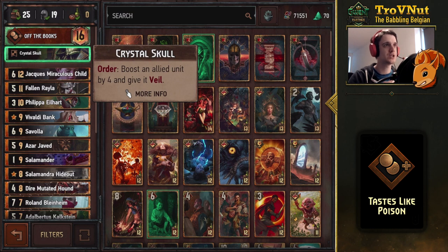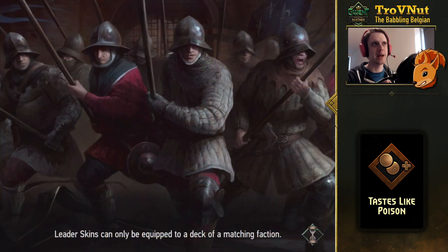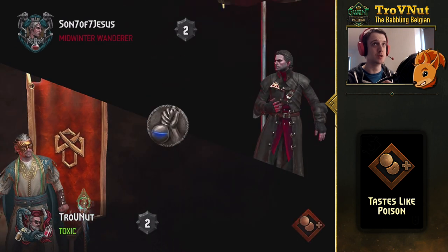We also use Crystal Skull because that gives us another veil option — you can put it on the Abomination and just benefit from it that way. So that's the full deck — a very cool, very strong deck, as you'll hopefully see in the example match we're going into right now.